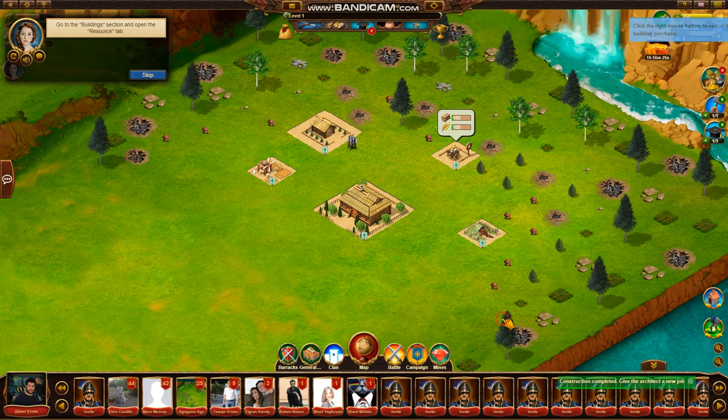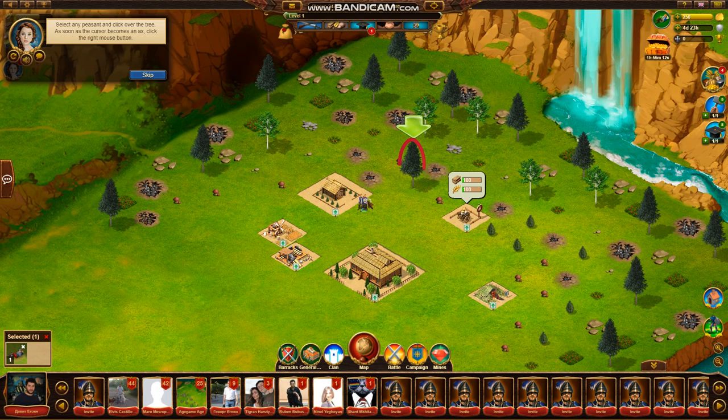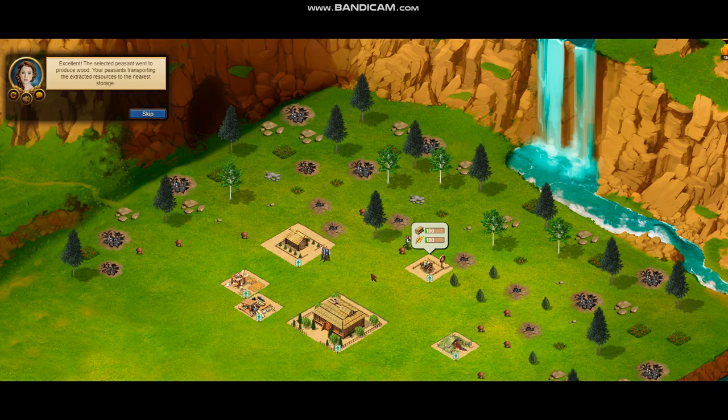Go to the buildings section and open the resource tab. A sawmill will simplify the production of wood, which will give you construction opportunities. Select any peasant and click over the tree. The selected peasant went to produce wood. Your peasants transport the extracted resources to the nearest storage.